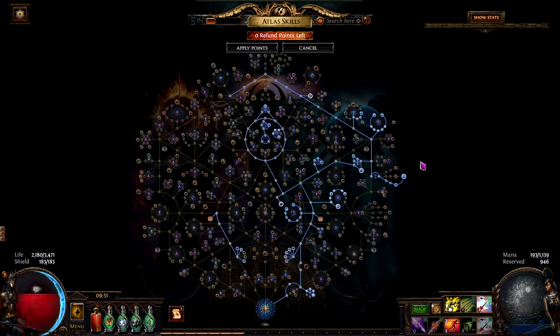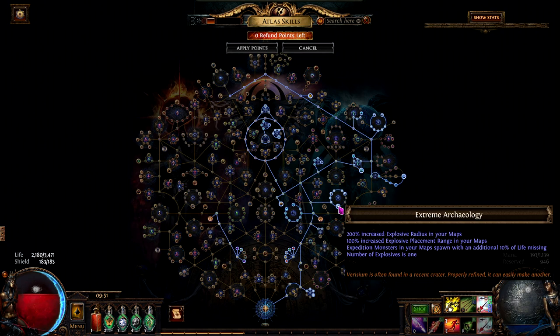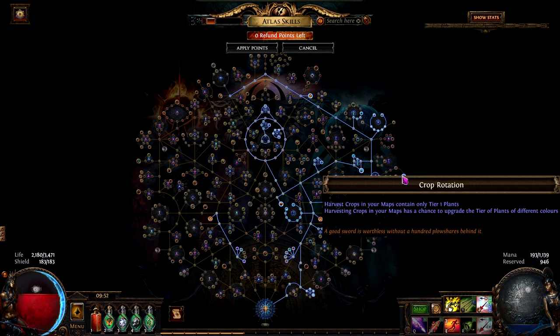In 3.22, GGG has added two new keystones regarding these league mechanics. We have Crop Rotation on the right of the atlas tree, and we also have an Expedition node called Extreme Archaeology. Extreme Archaeology is a really simple keystone — instead of multiple explosives, you have one big explosion for the expedition. It makes the encounter much simpler and more fun, so I will skip the detailed explanation and give some tips at the end of the video.